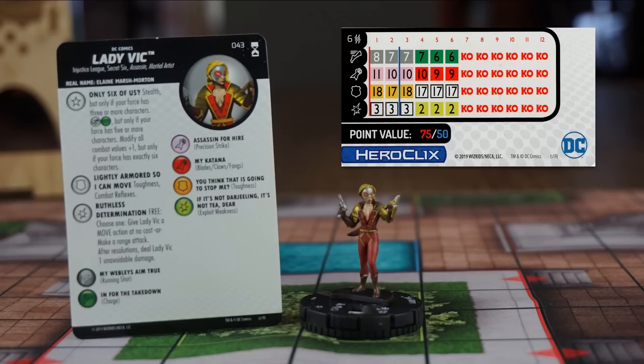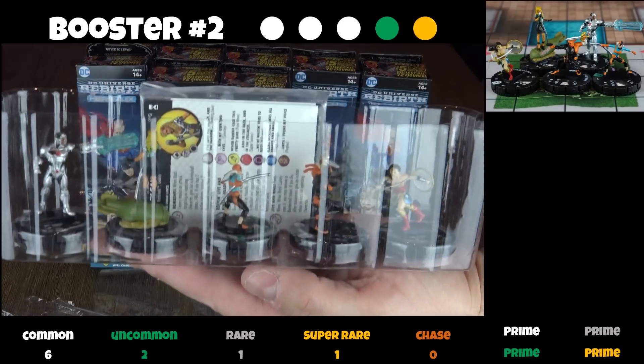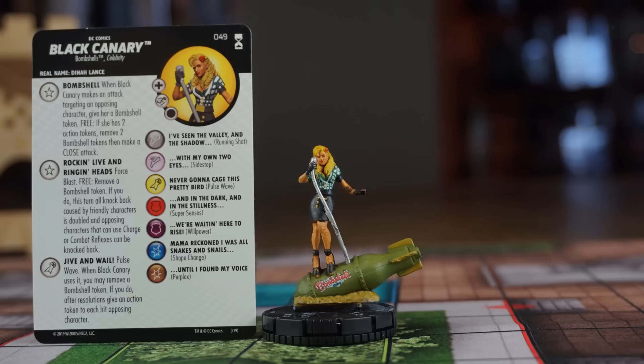In the second booster, we find Deathstroke, Cyborg, Wonder Woman, Uncommon Ravager, and a super rare Black Canary. This is a gorgeous sculpt.